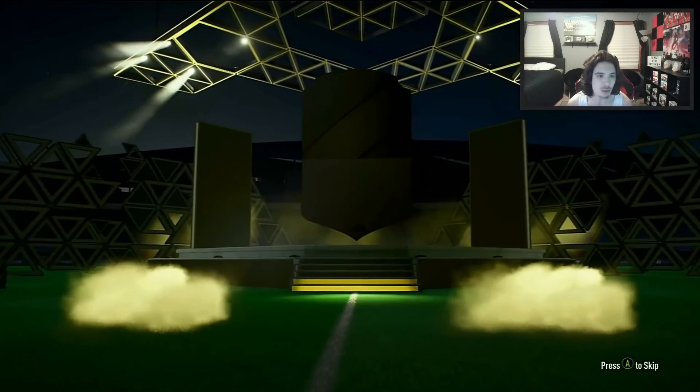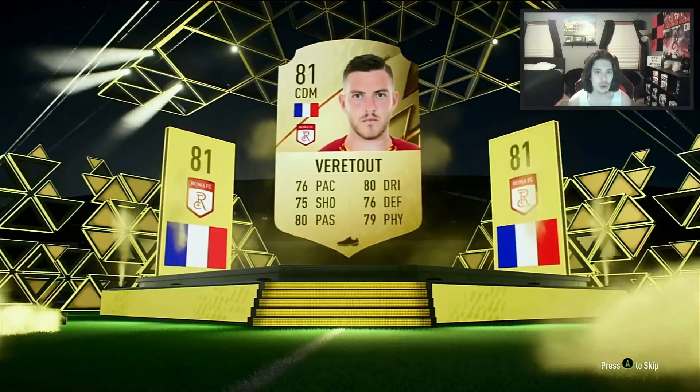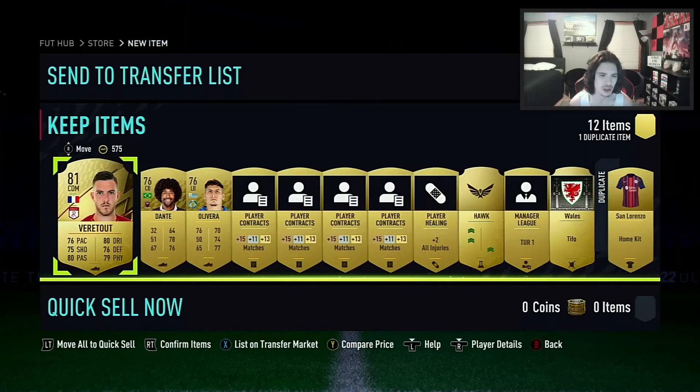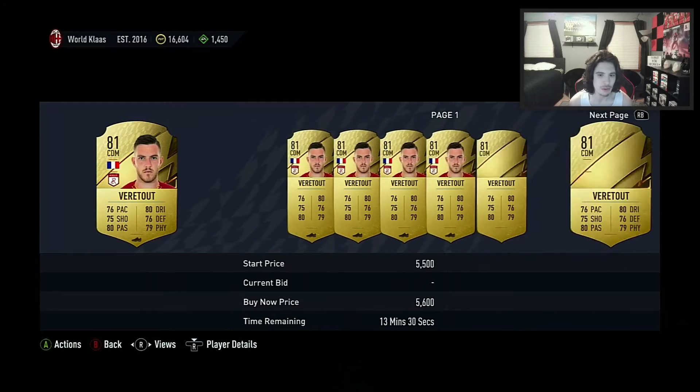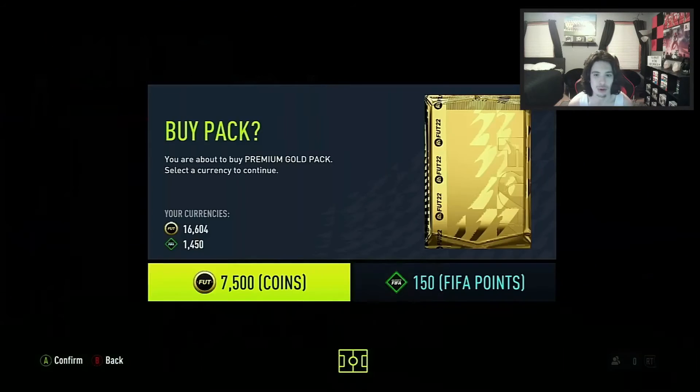One more walkout please — it's a rare. French CDM Vertu — very well-rounded stats. How much is he? Around 5-4k price tag. I'm going to keep him.